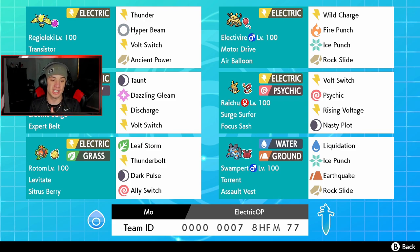In the bottom left corner is Rotom — Rotom Mow is electric and grass, which helps us against ground Pokemon, and he can't be hit by ground moves because of Levitate, which is huge. He's got a Sitrus Berry, Thunderbolt, and his other moves round out the coverage.